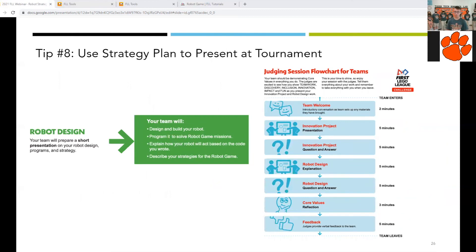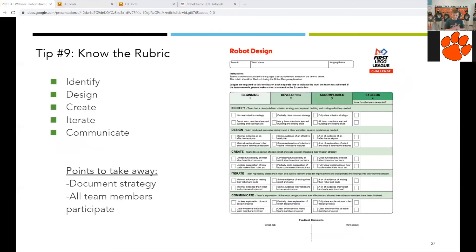When you get to a tournament, your team will have to do a presentation on your robot. Remember to discuss your robot strategy during this time. As shown on this slide, there is a judging flowchart — just be aware that judging this year is all combined, and robot design is in the middle of your time slot. Every year it is important to know the rubric because it is how you are assessed. The rubric has five categories: identify, design, create, iterate, and communicate. Robot strategy is located under the identify category and also under communicate. It is really important that teams document their strategy and include all team members in the process.